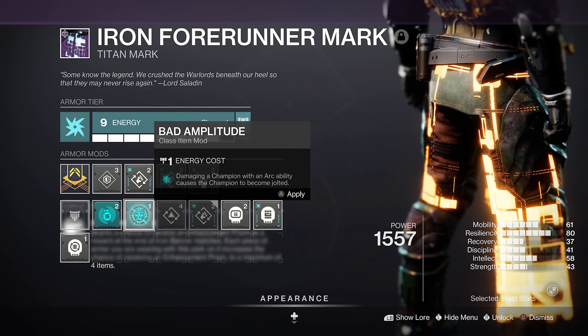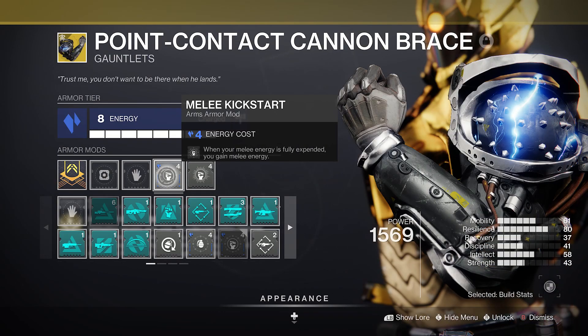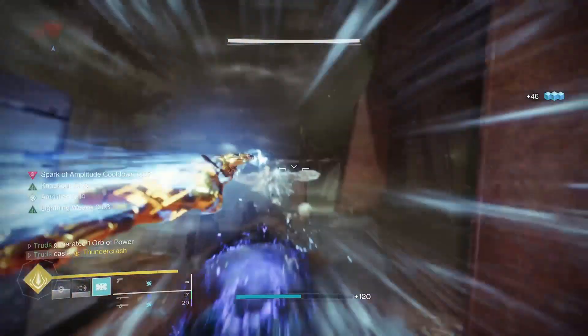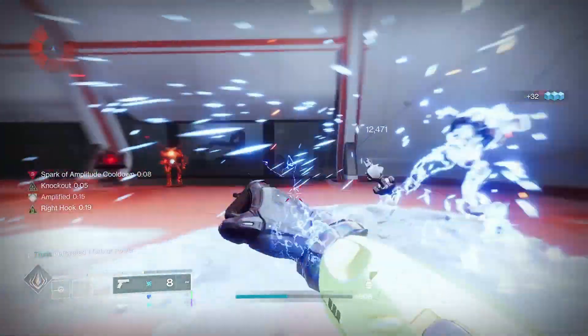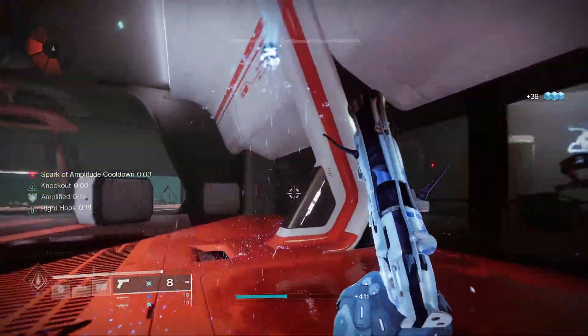Bad Amplitude will work a treat for endgame champion content, as will Invigoration and Melee Kickstart to grant bonus melee energy. Why not chuck on Hands-On to boost your super energy to use with Thundercrash to finish things off with a bang. Remember to go gold for September, copy the build from the Destiny Item Manager link down below, and find out why you need to craft this god roll weapon this season.